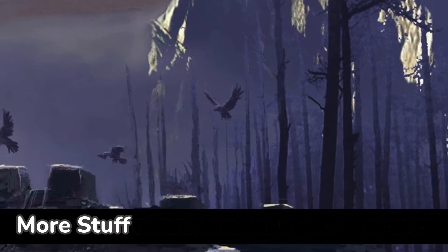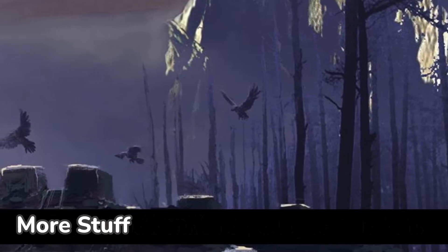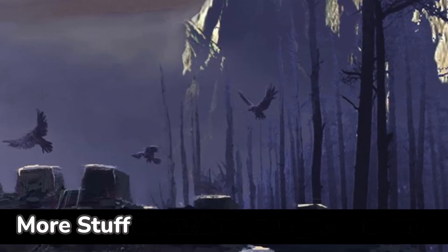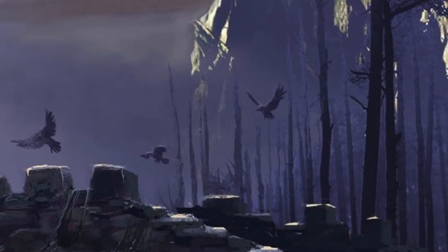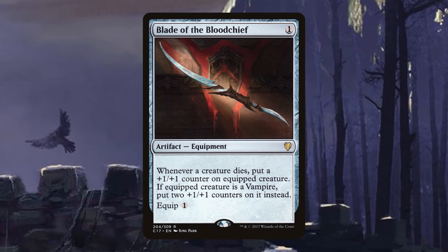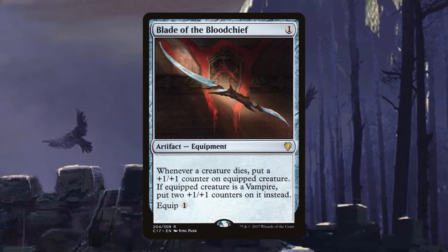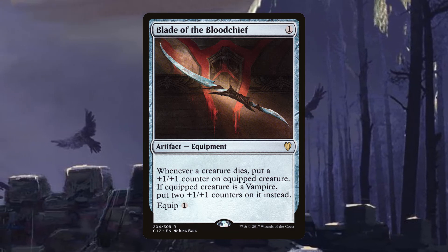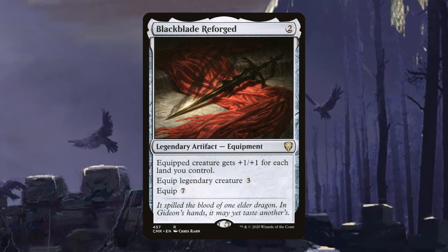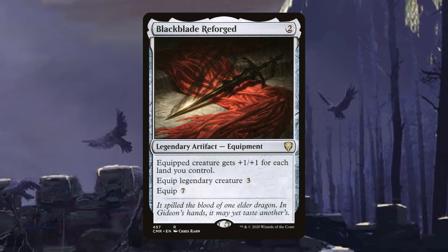For alternative win conditions — we're mostly focused on the creature kill plan, but Shadrix is a flying double striker that can give himself plus one plus one counters. Blade of the Blood Chief is an equipment costing one that equips for one, giving the equipped creature a plus one plus one counter whenever another creature dies. Put this on Shadrix and with all the creatures we kill, he'll get very big very fast.